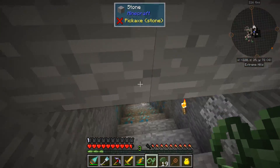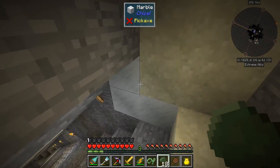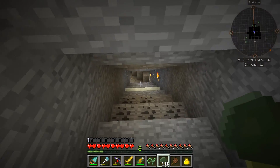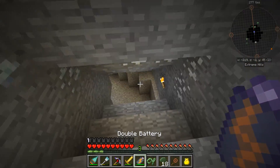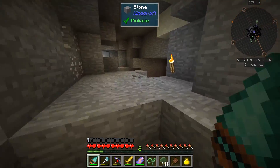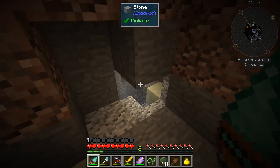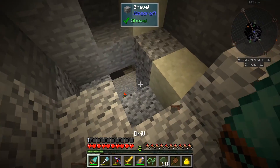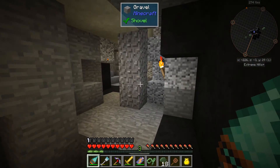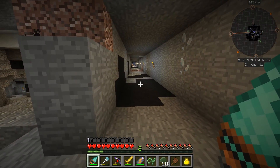Here is our extreme hills biome. This was the mine I made in the extreme hills, and it goes way down to the bottom where we ended up hitting a little bit of a mine shaft, and I went ahead and dug it out. There's a path down here that takes us all the way down. I've done a lot of mining - we are at Y28.